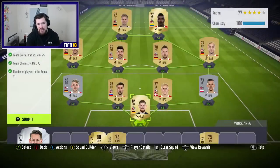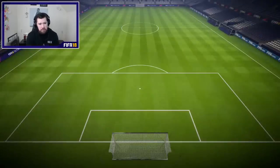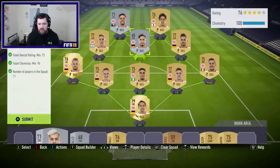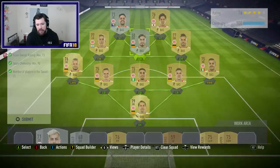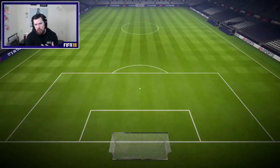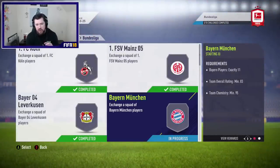The Bundesliga SBC is going to be relatively cheap. Every single team is reasonably priced and most of them have full gold squads. You can see we've got some golds on the bench — they've got full gold squads, all common base cards. So you're looking at that — for a short period of time they'll fluctuate in price, but generally speaking they'll go back down. The full gold squads are the easiest ones, with a few anomalies.